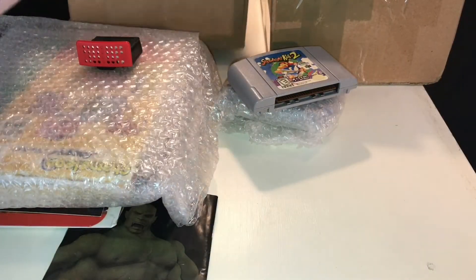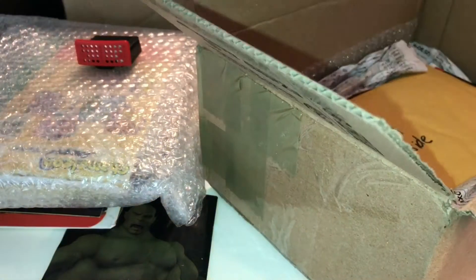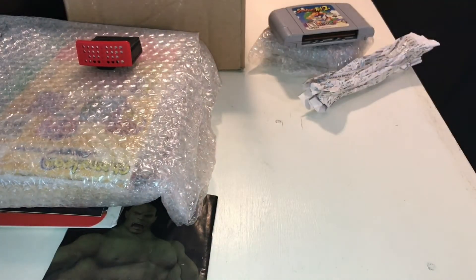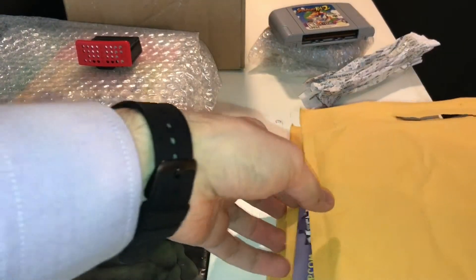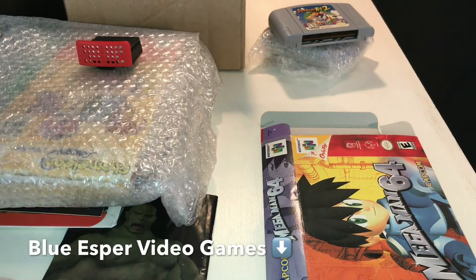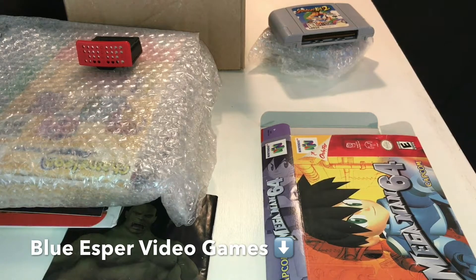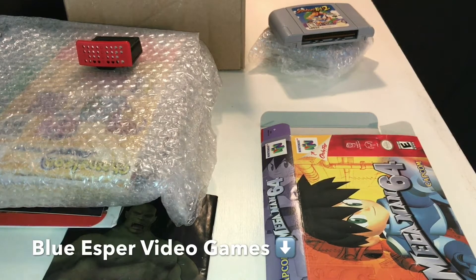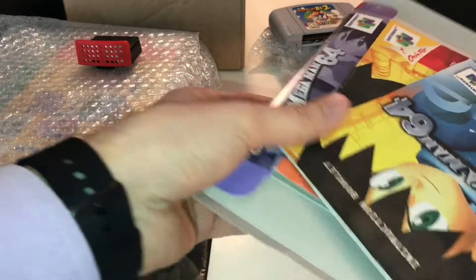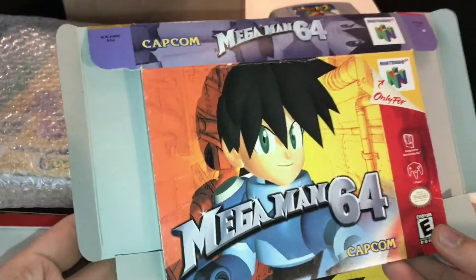Opening the next box — very safe packaging. I know where this one came from. Got the manual inside, the other paperwork, and there it is — Megaman 64. This is actually another game I got from Blue Esper Video Games, and I'll put the link to their eBay store down below. They also have Twitch and Facebook pages. These are the people who cut me some crazy solid deals on very difficult-to-get complete games. They gave me a super deal on this Megaman 64 box and manual, because that's the hardest part to get for Megaman 64.